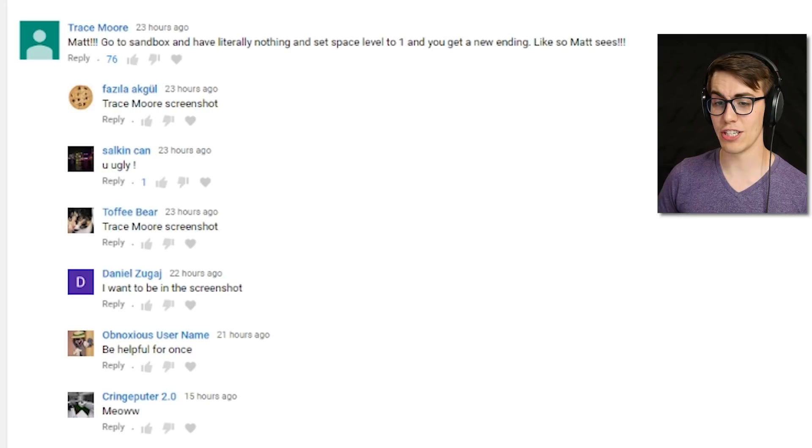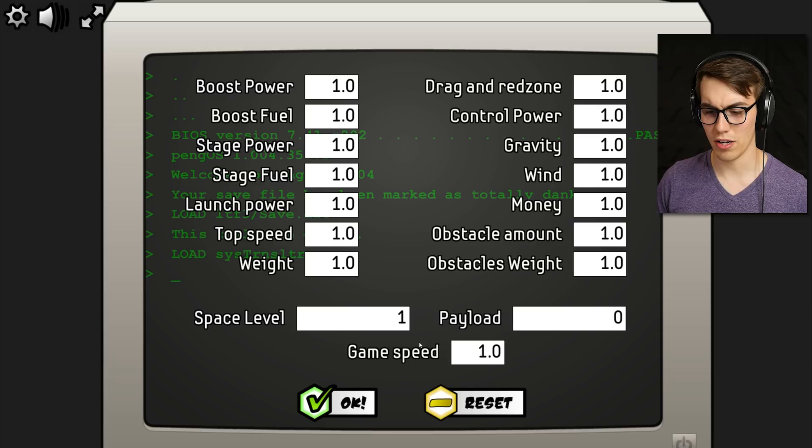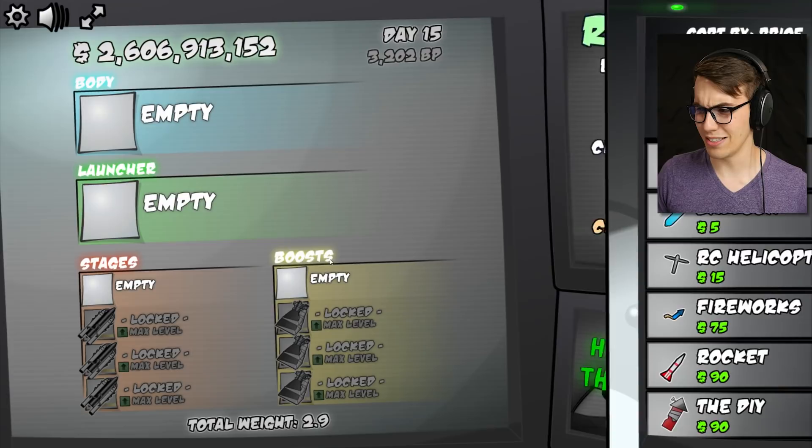A comment says: 'Matt, go to sandbox mode, have literally nothing, and set space level to 1 — you get a new ending.' So we want to set that to 1, we don't have any things, and go. That was kind of not a new ending. As for the solar panel thing, I think it might be an ending similar to this — because I got up to 200k but just barely, and if you just barely get to 200k, you don't escape orbit. You just go up and back down again, and you keep playing without getting the ending.